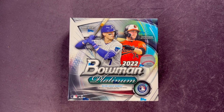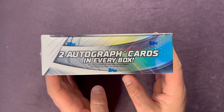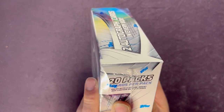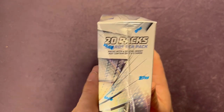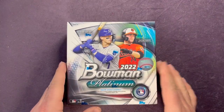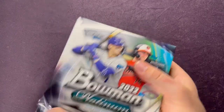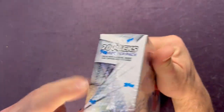Welcome back everyone to another video here on Northwest Ribs. Today we have a new product — it is a 2022 Bowman Platinum Monster Box. Inside these monster boxes you have two autograph cards, it also may contain redemption cards. You get 20 packs inside here and it is five cards per pack, so you're going to get 100 cards inside. Packs with a special insert may contain only two to three cards. We found this at a local Walmart so it is on the spendier side, but you do get two guaranteed autos.